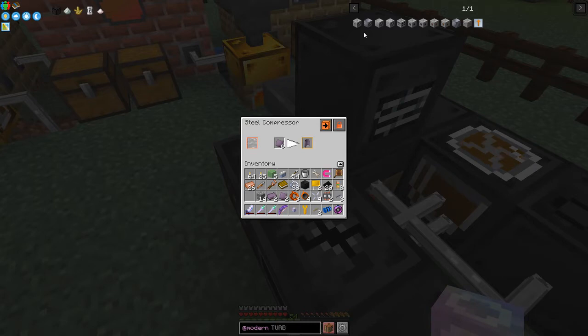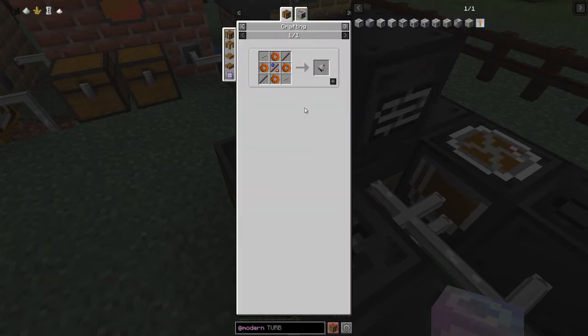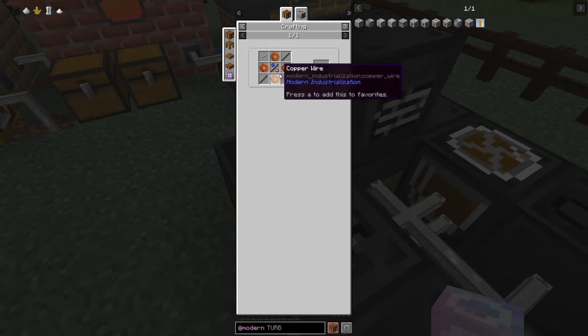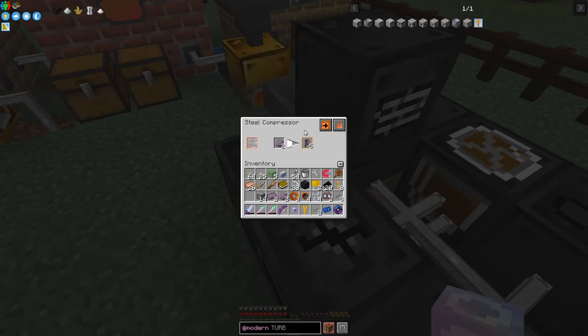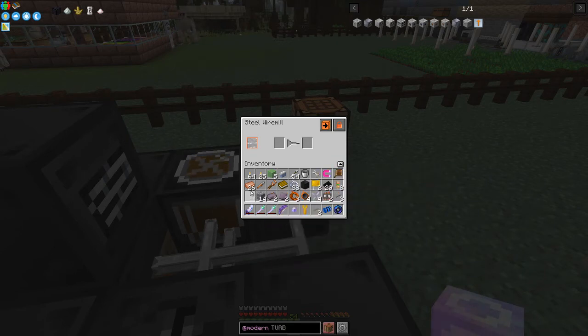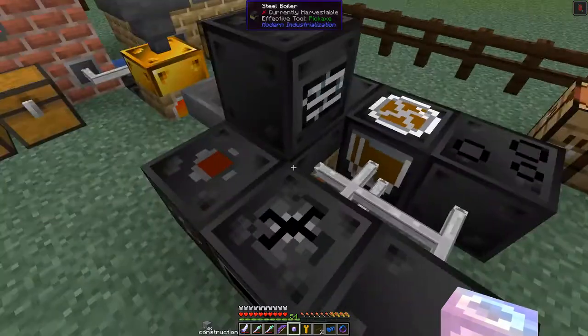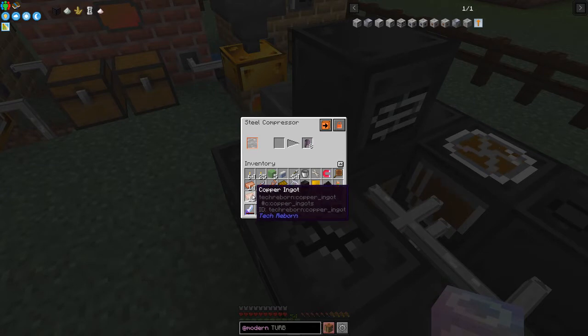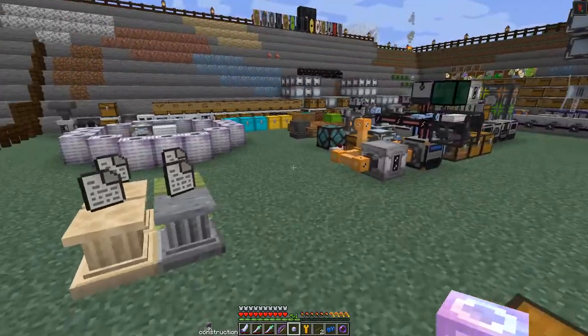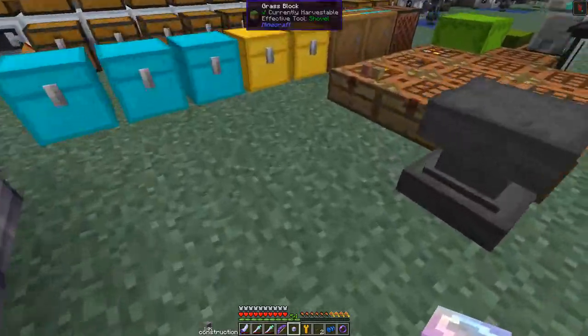There is something else we have to do — we have to make some motors. For those we need steel rods, copper wire, and some tin cables. We also need a magnetic steel rod, which is made with a steel rod and some redstone — it's just a crafting recipe, not too difficult. Let's put 12 of these into here so I get some plates. I think we're ready to go — let's go back and craft all of this stuff up.